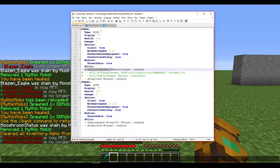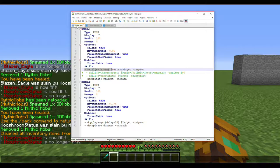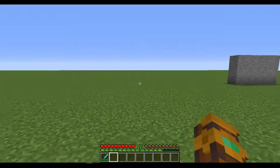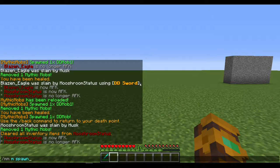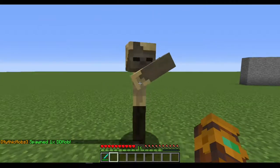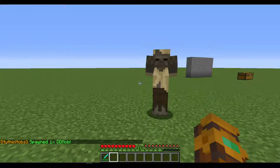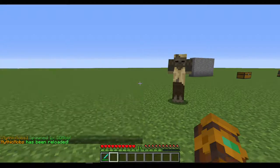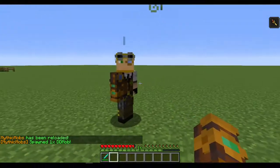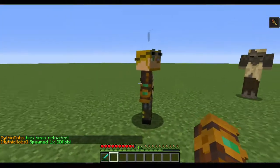The first skill I have here is called 'Chosen'. What Chosen does is set a threat for the nearest player and copy their appearance. As you can see, it's triggered on spawn — nearest player on spawn. So if I go ahead and spawn it in — I totally forgot to save and reload, sorry about that — but once spawned, it puts a threat of 1000 on me and copies my appearance.